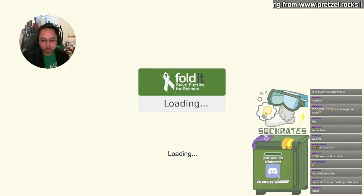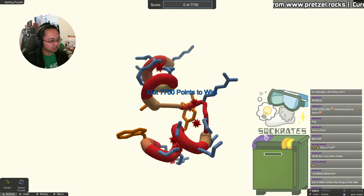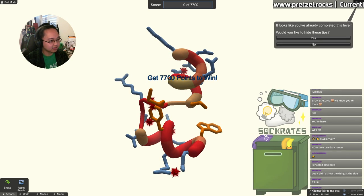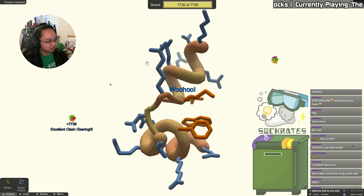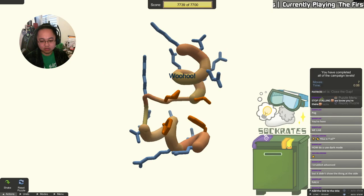Moving right along — the first puzzle people start to get stuck at is control over clashing. For this one, I just hit S on my keyboard to use the shake tool. That's something I'll be using frequently.